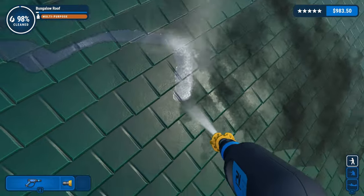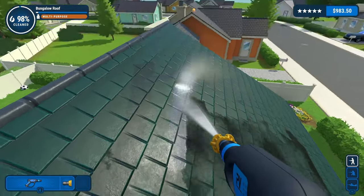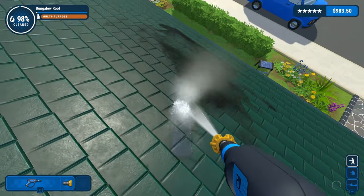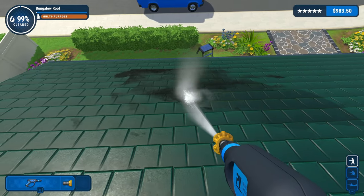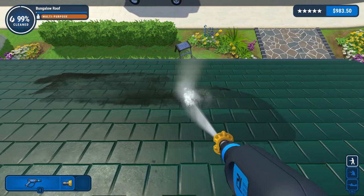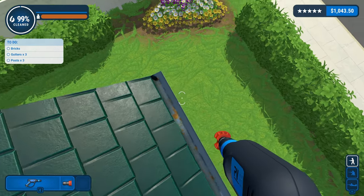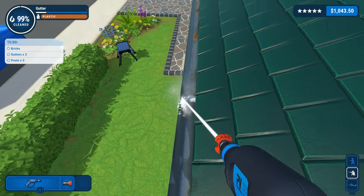The red is definitely the most powerful one, isn't it? Get these little bits here as well. How the hell am I meant to get in all the little nooks and crannies of the drains? So I was hoping to do the playground in this video, but I think what I might do is save that for the next one - get the house cleaned, get some cash ready for an upgrade, visit the shop, get some nice upgrades, and then come back in the next one. I've got gutters times three.